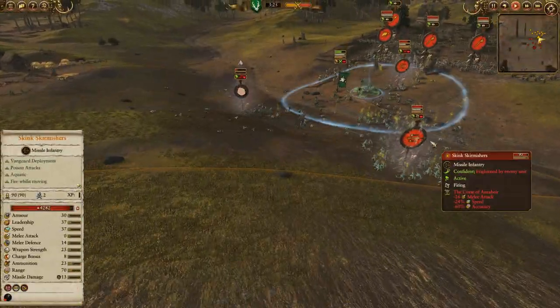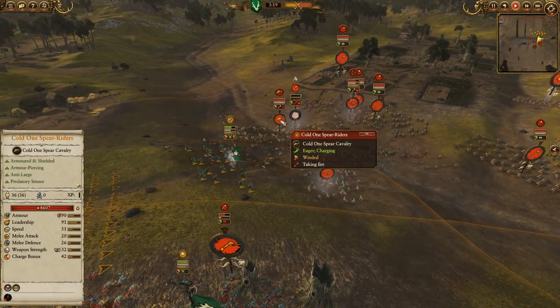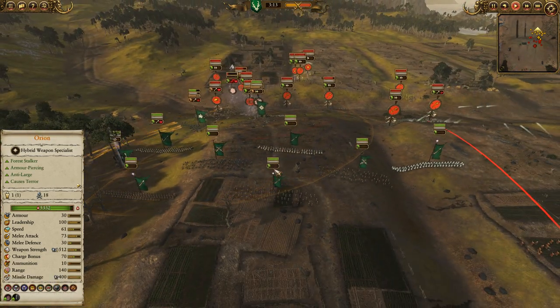We drop a big old Curse of Onrair to slow down everyone in this pocket, allowing the Sisters of Thorn to do a bit more work — routing off a couple units of Skinks, so some of the chaff is starting to be whittled away.